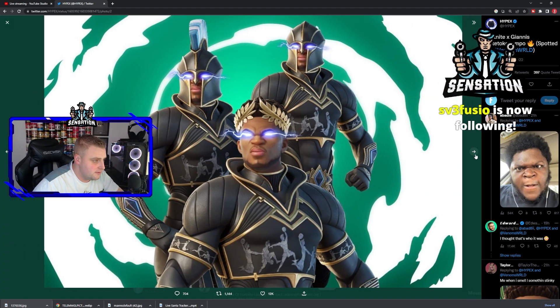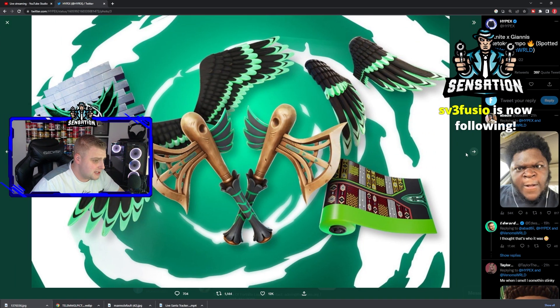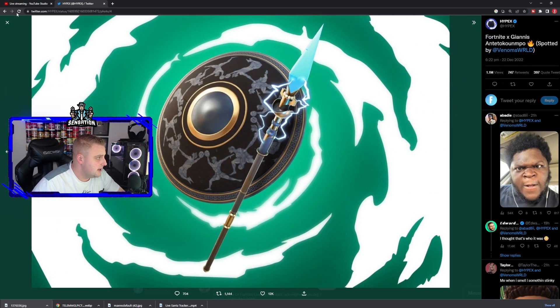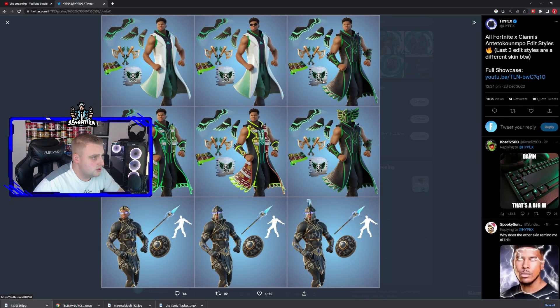You get four different skin variants: three different skins with suits on, a pickaxe bundle, two wraps, two gliders, an axe, and a back bling bundle. Moving across, we have the last three edit styles as setups — the top row of three with the cloak on, the middle three with the glow cloak which I take it is after kills you'll get the glowing up, then on the bottom you have the armoured suits as well along with the emote.